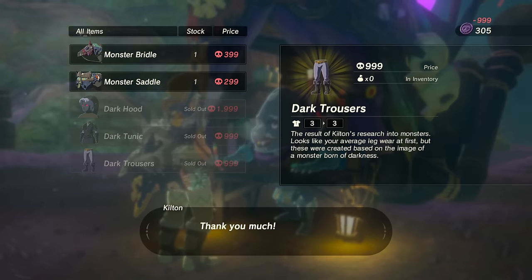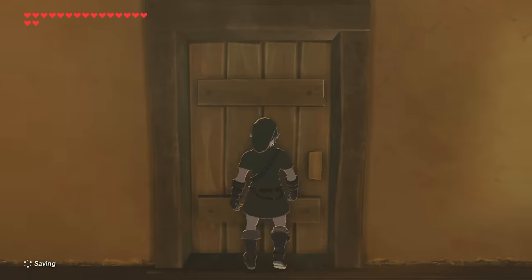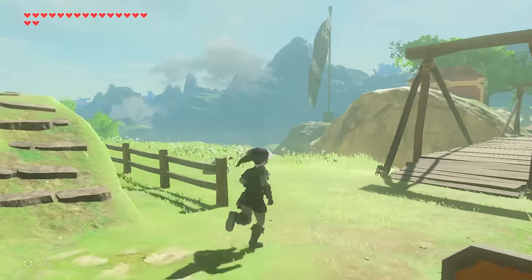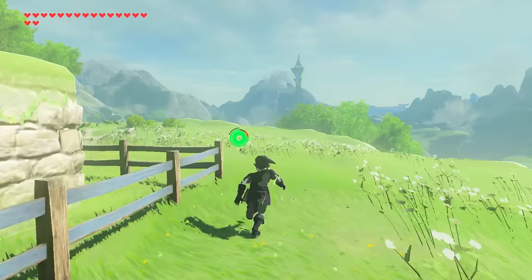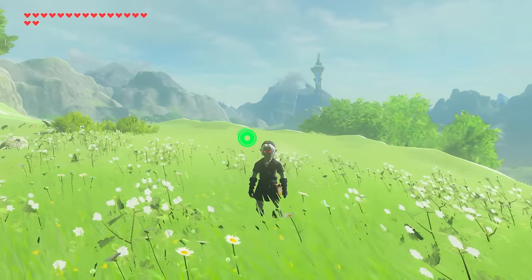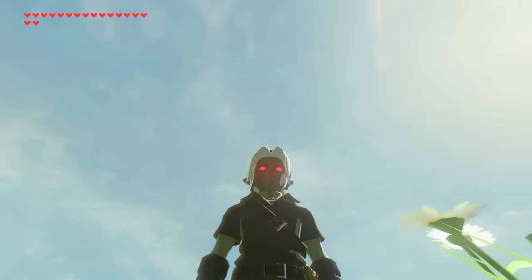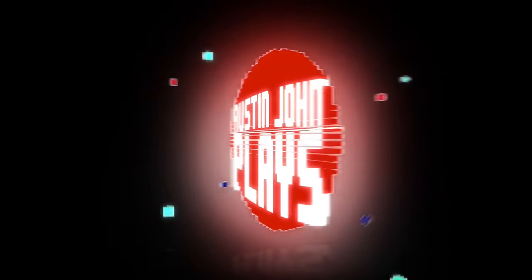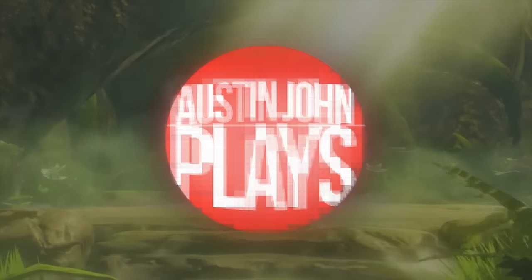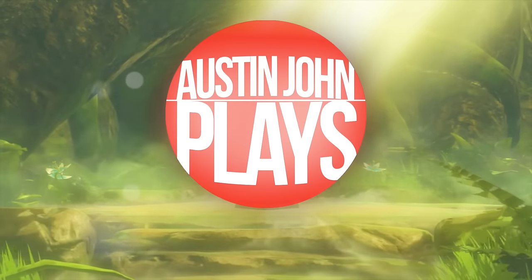So there you have it, ladies and gentlemen - you can get Dark Link in Legend of Zelda: Breath of the Wild. A fun little easter egg, a fun alternative costume, not too helpful - slight speed boost at night. I found myself wearing the Sheikah sneaking-around outfit pretty much all the time. Let me know what you think in the comments below. If you're new to the channel, subscribe and turn on notifications. Till next time, Austin John out.